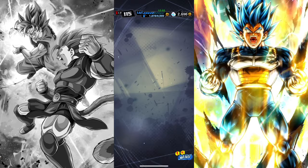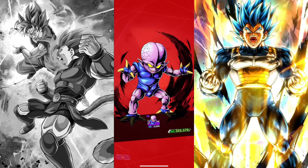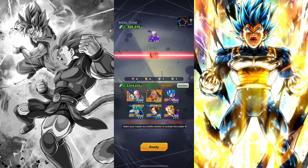First, go to Event, then choose a Bonus Battle. I chose Per, but you can choose any. You have to battle once, but you can skip after.